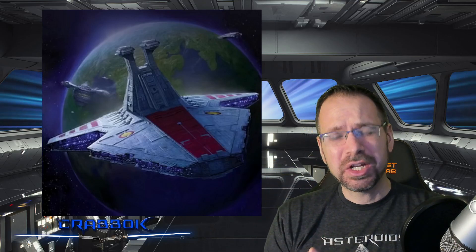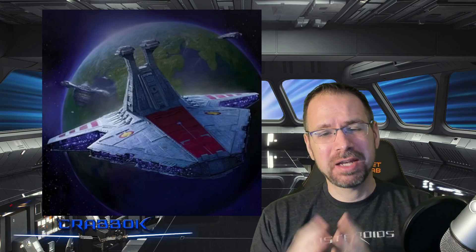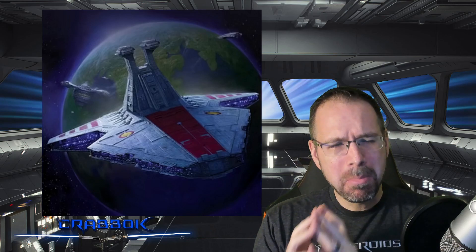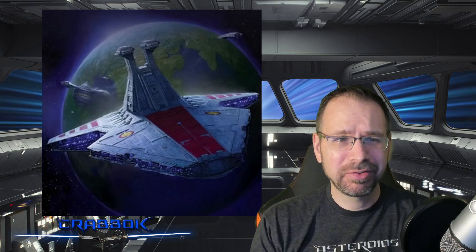Hello there! What is going on everyone? Today we're going to be doing another ship breakdown for Star Wars Armada, the amazing miniatures game that I love to talk about. We're going to be talking about the Venator Star Destroyer, the most iconic and largest ship of the Republic fleet, and it also bears a striking resemblance to Jar Jar Binks if you look hard enough.